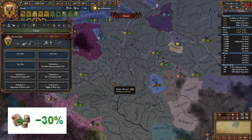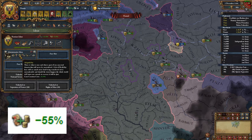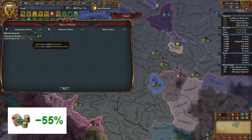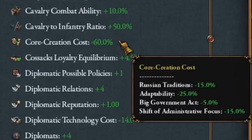Now for the ideas: we'll be taking administrative ideas, which includes 25% CCR, and then we will fill out court ideas. This will allow us to take the Big Government Act for another 5% court creation cost reduction. This means that currently we have a permanent minus 60% court creation cost reduction from just taking two idea groups and forming our starting country.